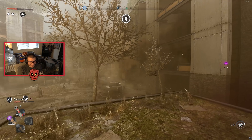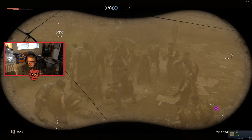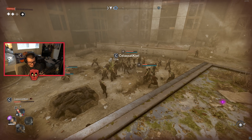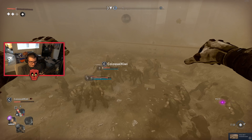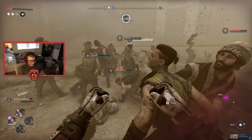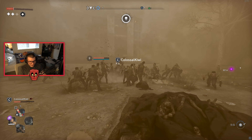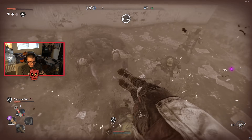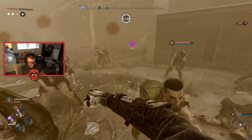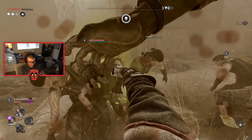The biggest Dying Light 2 update has finally arrived with patch 1.2, and it looks like there are going to be some massive changes for this game. This patch is only available on PC for now and will be coming to consoles later in the week or next week. There is so much jam-packed into these patch notes — you can go to the description and look at the timestamps to find fixes relevant to you.